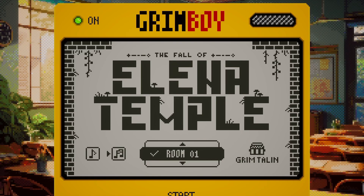Hey guys, Fire here bringing you another game review. This time we're checking out The Fallible in its Temple. This game is developed and published by Grim to Town and is currently available in the Xbox store for the low price of just three bucks.